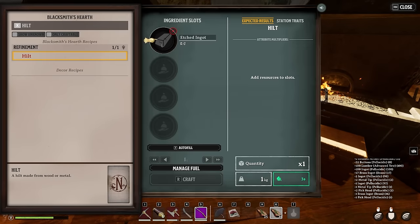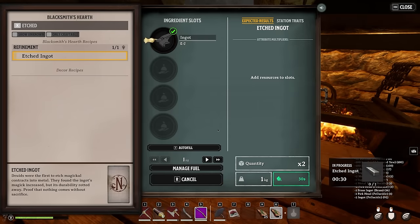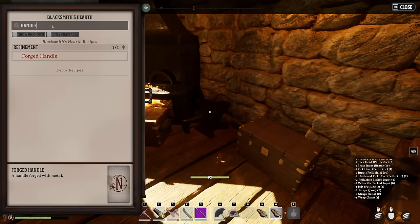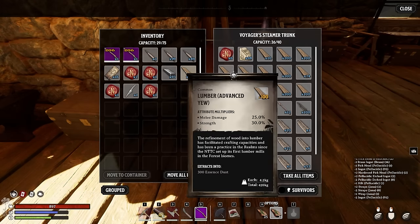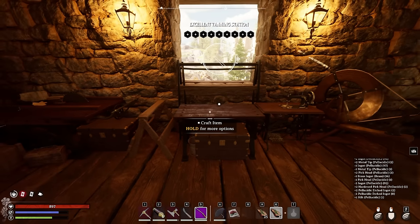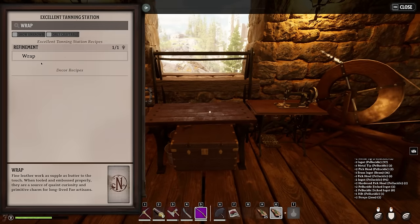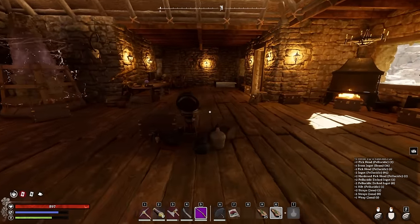For the hilt we need two etched ingots — we turn those crazy Palocytic ingots into etched ingots, and since we have quantity times two we only have to craft one. We also create a handle at the saw table, just like for the ranged weapon, needing both fasteners and a pole. We craft the fasteners with the same Palocytic ingots with those insane stats, and the pole with that advanced lumber. For the wrap, visit the tanning station — it can be crafted with straps. Just pick two of those straps and there we go. I use the Janna Heights wrap, which we got from one of those vaults at the watch.